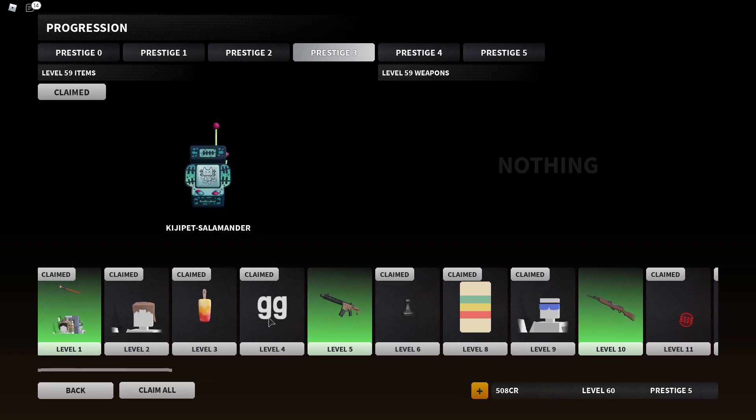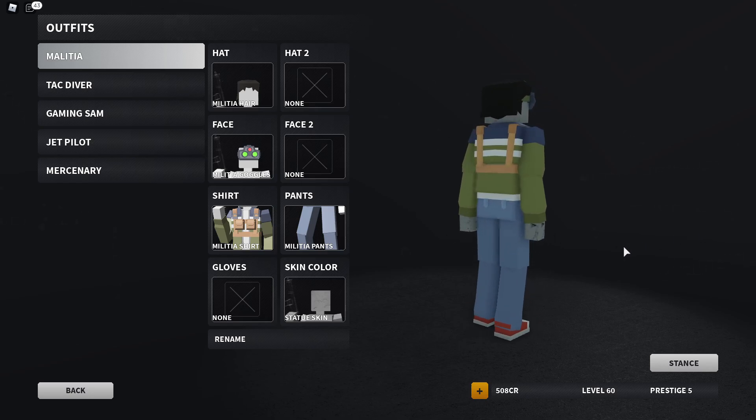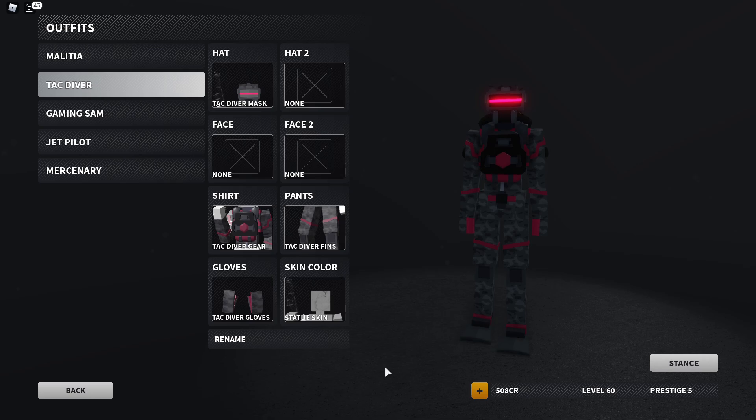But yeah boys, that's all the cosmetics that came in here. I'm gonna go ahead and show you guys all of the outfits. So here are the four main outfits that you get in Prestige 3 — the full complete outfits. We have the Militia — here's the whole outfit right here. I'm gonna spin it around for you guys so you can see a whole 360 view of it. Overall it looks pretty nice, little civilian-esque type outfit. Then we have the Tac Diver mask — I actually really like this one, it's pretty nice. I like the whole color scheme of it, kind of looks like the Huzz colors, especially with the glowing visor. I really love the glowing visor, overall I really like this outfit.